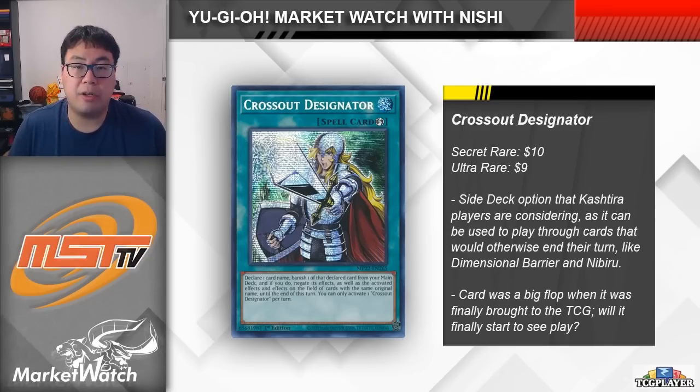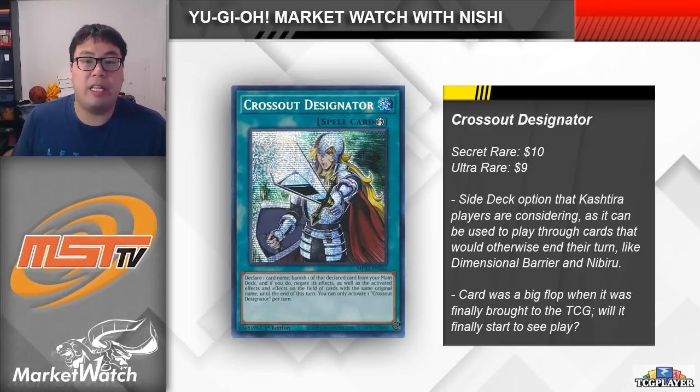Crossout Designator is a card that is starting to get talked about once again. We all know that this card was kind of a huge flop right at the beginning. Despite being really good and seeing a ton of play over in the OCG, this card never really saw too much usage here in the TCG. But now players are looking at Crossout Designator as a tech in the current format. Crossout Designator is unique in that it can negate theoretically any card in the game, and this includes things like Nibiru and Dimensional Barrier, which would otherwise be extremely difficult to stop. Specifically, Kashtira is hit hard by those two cards, and Crossout Designator is one of the few ways that you can get around them, assuming you're okay with running a copy of each in your own main deck as well.